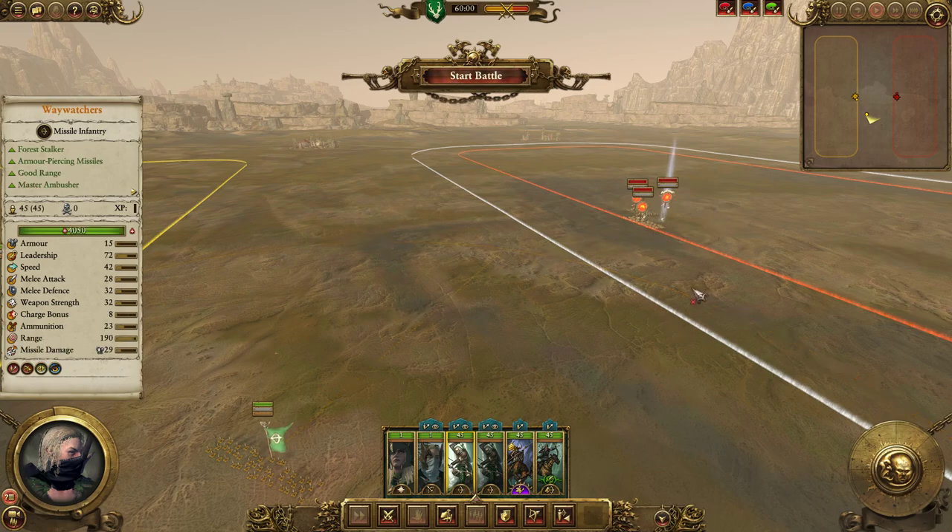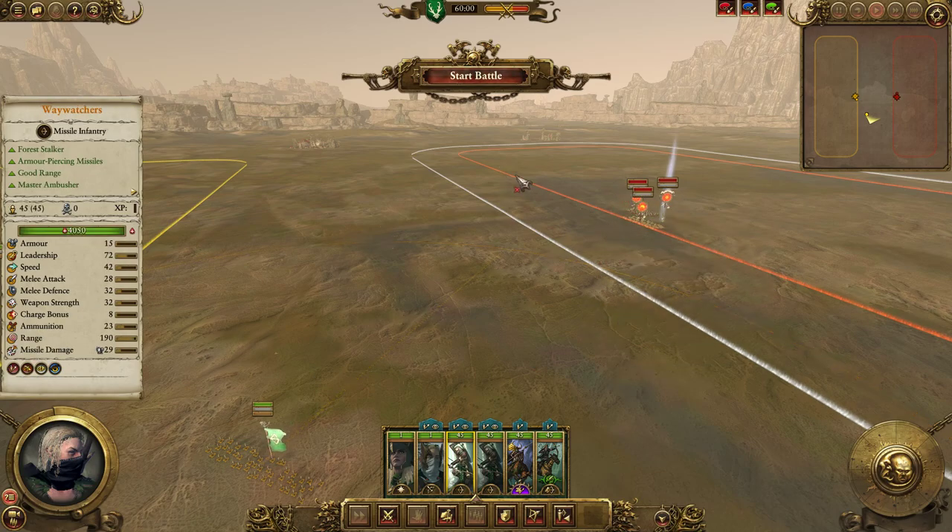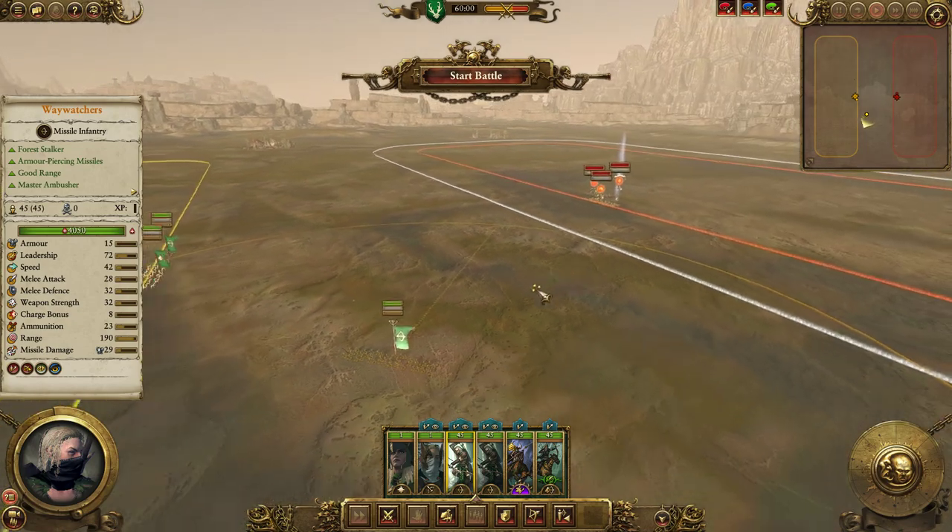If both units are in range, what you want to do is click behind the Slann Mage Priest or around him so that your troops approach, and then once he's in range, right-click to fire. Your guys will then actually target the unit you want them shooting instead of wasting their shots on the Horned Ones — which in this case would probably be the smart decision, but this is just a demonstration.